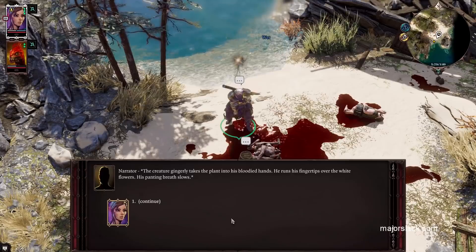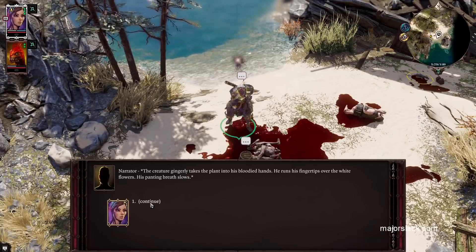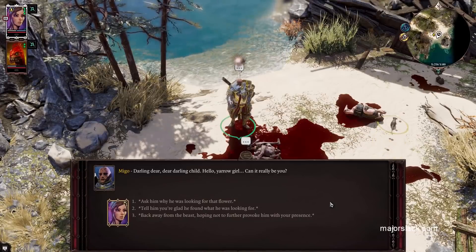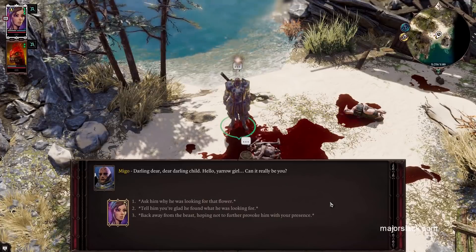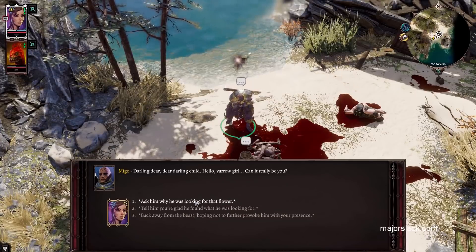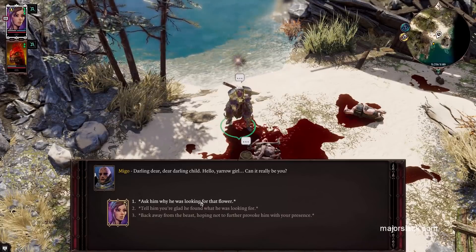Give the Yarrow flower to him. The creature gingerly takes the plant into his bloodied hands. He runs his fingertips over the white flowers; his panting breath slows. 'Darling, dear child — hello, Yarrow girl. Can it really be you?' Ask him why he was looking for that flower.